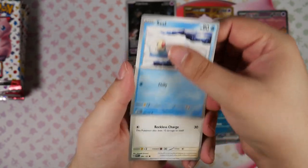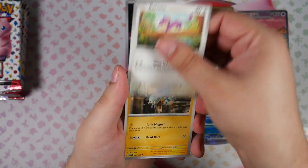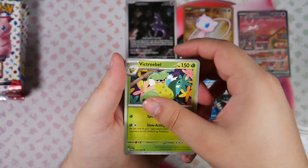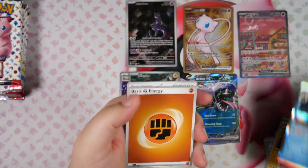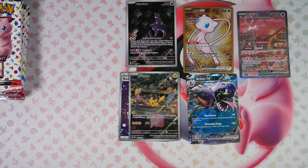We have a Seal just sleeping on this one. Doduo, Tentacool looking very cool. We have the Magneton, Nidoqueen, Victory Bell. We have a Sandshrew, Seadra, and a Staryu. No holographic energy at the end there either. But at least you get the code card, so at least you get something out of it.